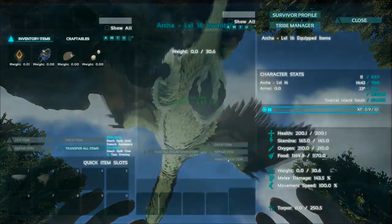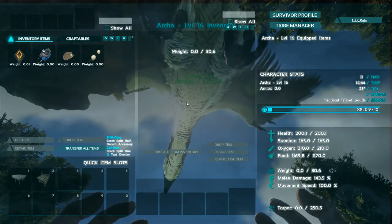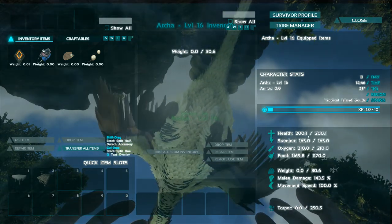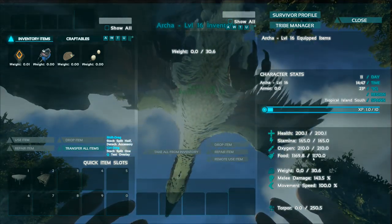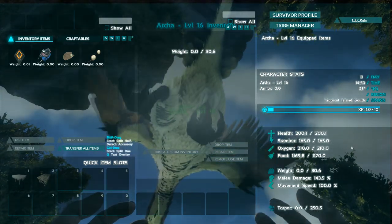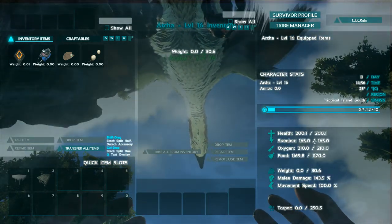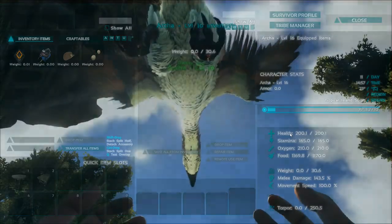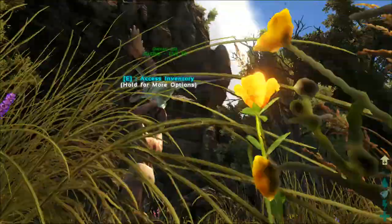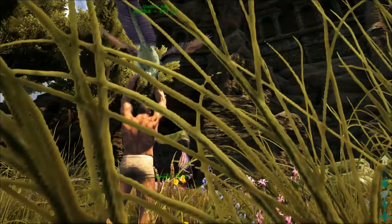I can look in its inventory. I did force tame this one and spawn it in because I couldn't find any around. This guy's only level 16 — he has 200 health, weight is pretty rubbish, melee damage is pretty bad, and stamina is alright. All these stats are pretty much useless; you only really want to focus on health and stamina, as this guy is going to be used only as a form of transport.